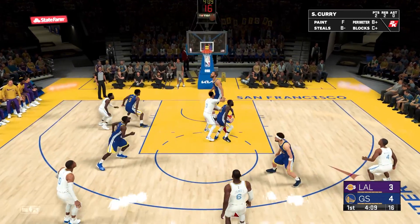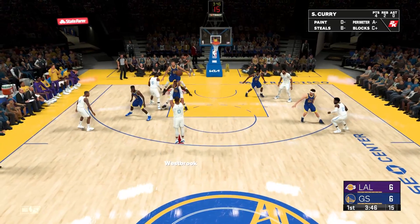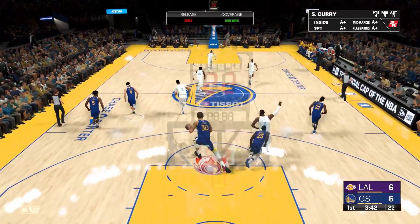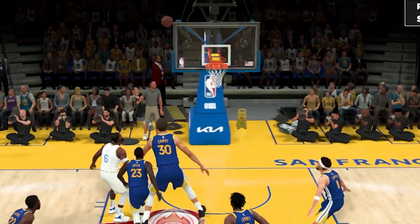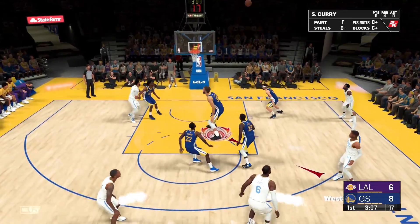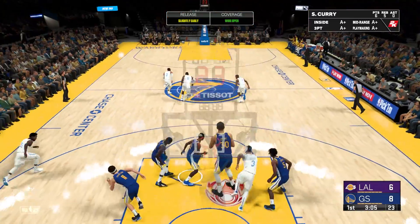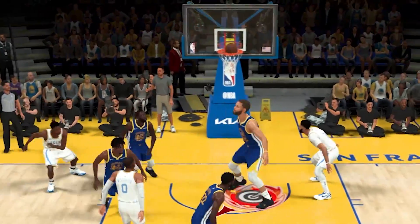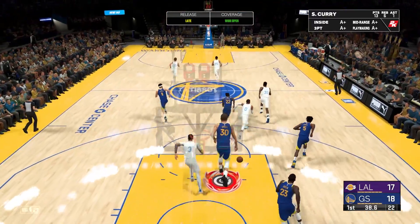I'll leave LeBron open — he's going to brick it too. Westbrook open again, and he should brick that. Another rebound, three rebounds. Beverly misses, another board. Just give it to Westbrook. He's going to brick that. Another rebound. It's so funny that we don't even have to jump. Brick it — yes, another board.